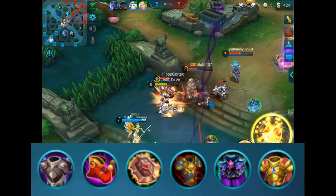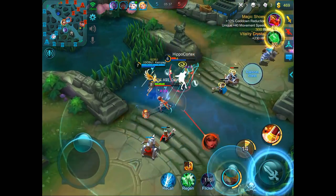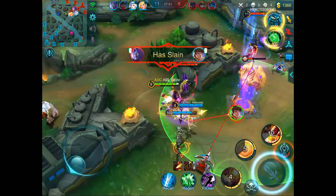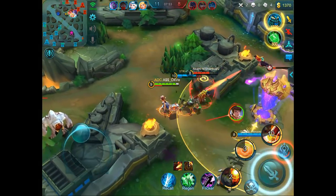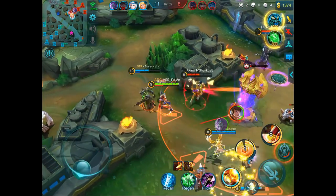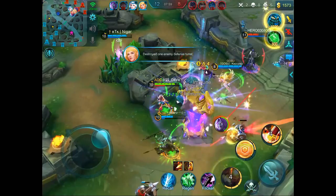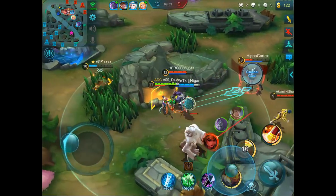With an absurd amount of cooldown reduction, you want to be utilizing your first ability all the time to stun enemies, because that's actually one of the best crowd control abilities in the entire game. Little did people know, Lolita is actually a great counter to most marksmen if played correctly.